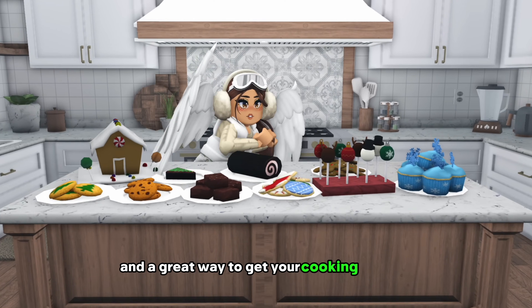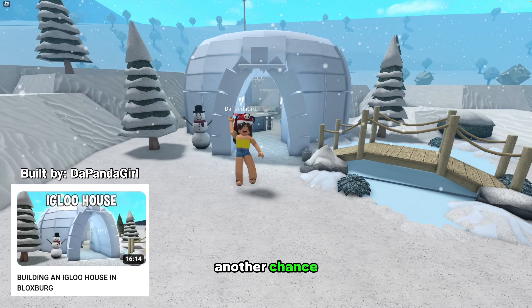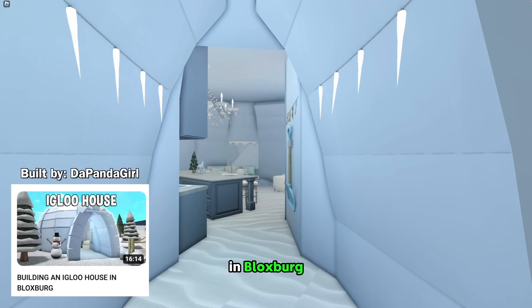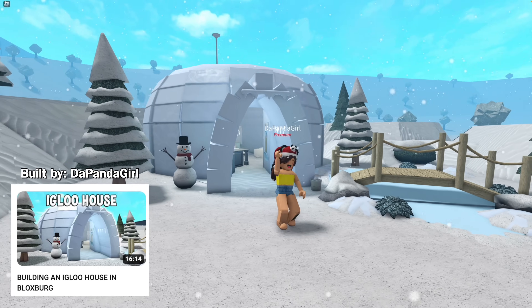Number twenty-three: build an igloo. Another chance to use the new ice block texture in Bloxburg. Grab those basic shapes and make your best igloo, or even make a massive ice castle. Get that Elsa movement.